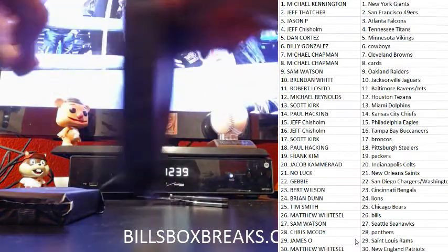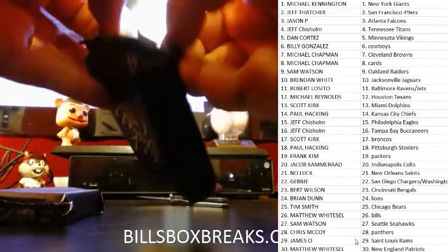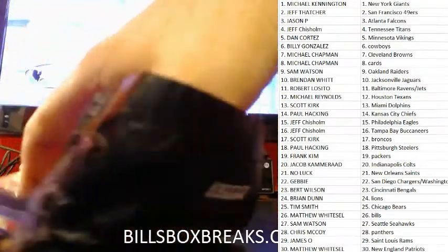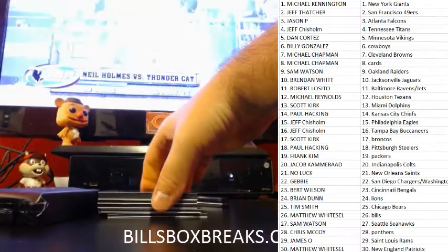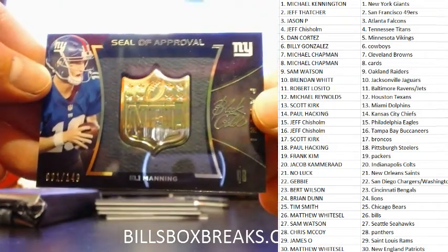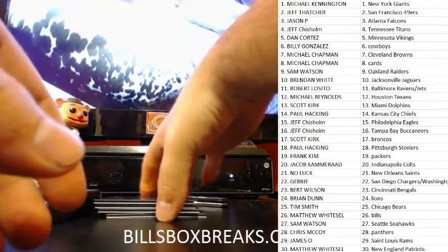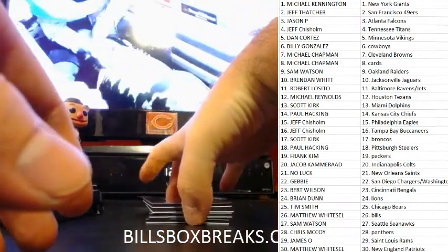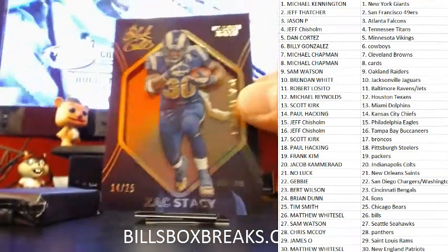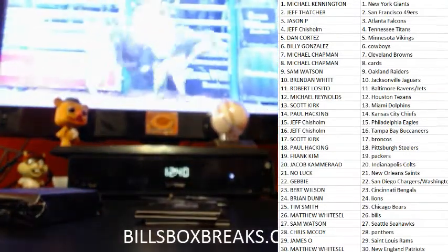Alright, first one — Eli Manning, at 149. Nice little Zach Stacey, out of 25 for the Rams — gold shadow box for the Rammies.